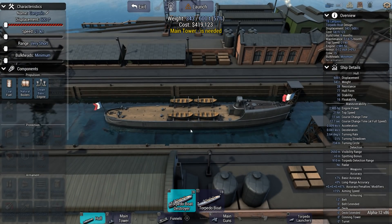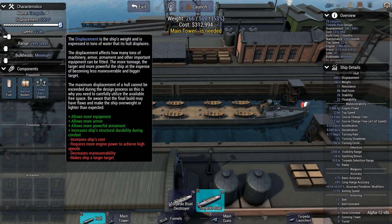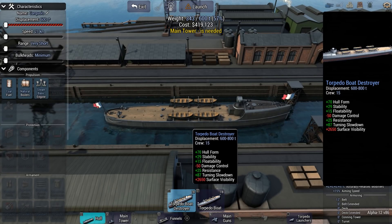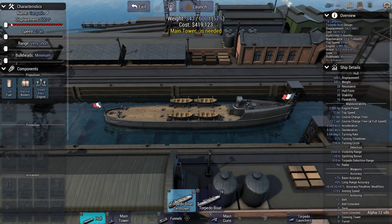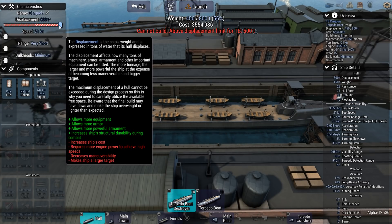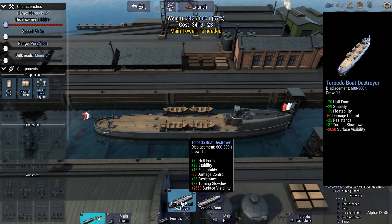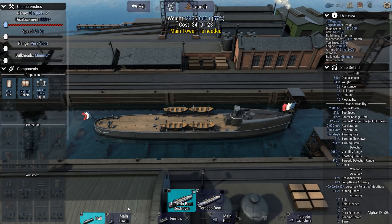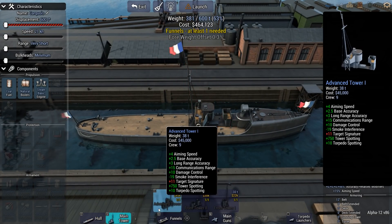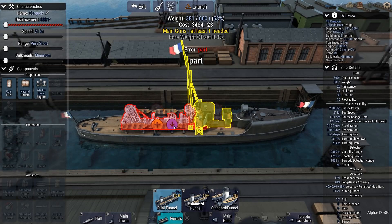Let's design a French torpedo boat and go on the offensive against the Germans. These tiny little things unfortunately don't carry a lot of displacement. You can max the torpedo boat standard out to 500 tons. The torpedo boat destroyer is in a bit of a bind — it seems to say you can do 600, but the moment you slide it above 600 it says no. So we're stuck with either a 600-ton torpedo boat destroyer or a 500-ton torpedo boat. It's the 1900s, so don't expect anything very spectacular or necessarily quick.